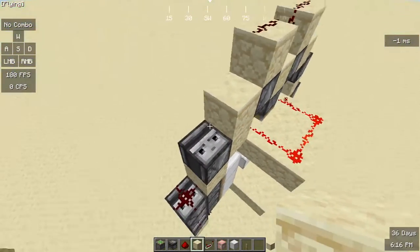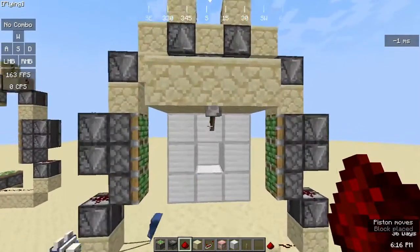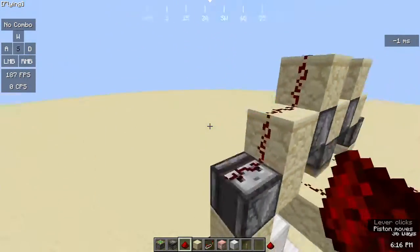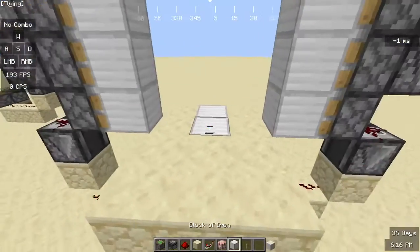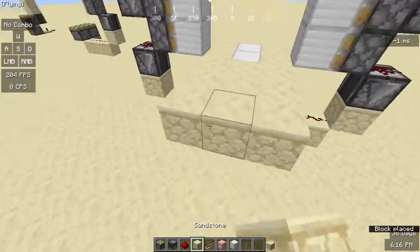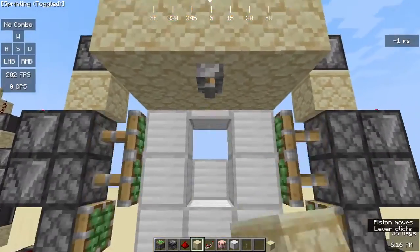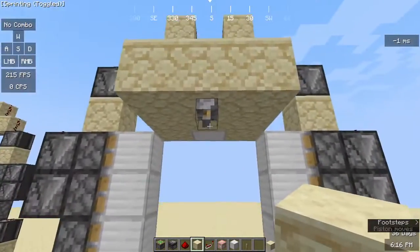I completely forgot the redstone dust here — pretend you never saw that. Make sure you don't forget the redstone dust there, and make sure you've mirrored it correctly. Now you will have yourself a working vault door, a three by three.